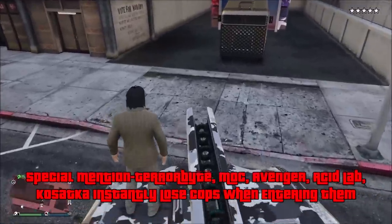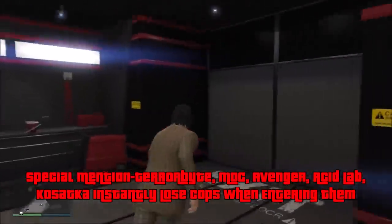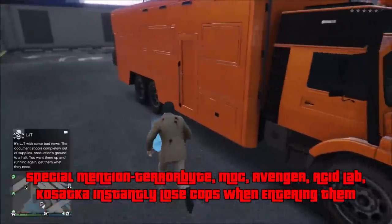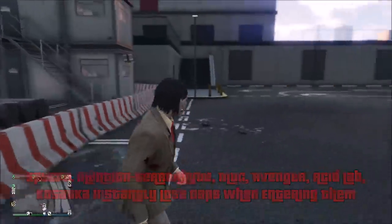The final special mention: the Terabyte, the Avenger, the MOC, the Acid Lab, and the Kasatka can all make you instantly lose a wanted level. When you get into these vehicles — as long as free mode allows it — and the vehicle lets you get in the back, you will instantly lose the wanted level, even a five-star. It's like a different instance when you're inside them, which is probably why you lose the cops. So if you're in free mode dealing with an annoying wanted level you can't shake, just call in one of these special vehicles and get in the back.